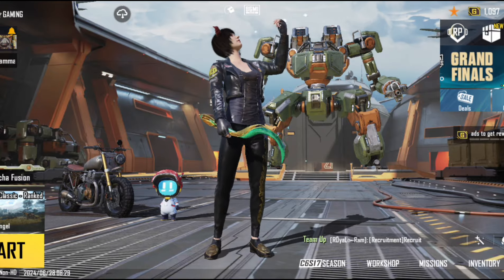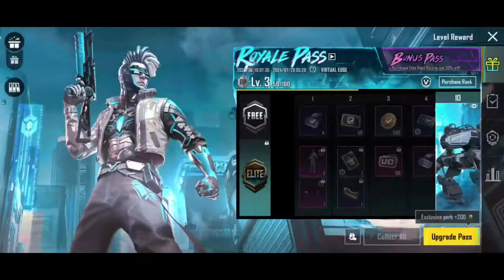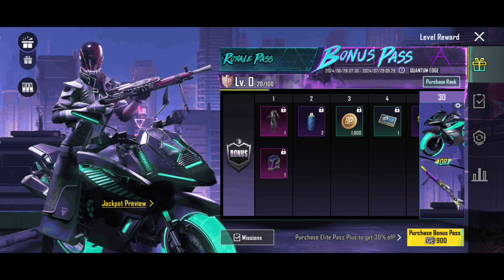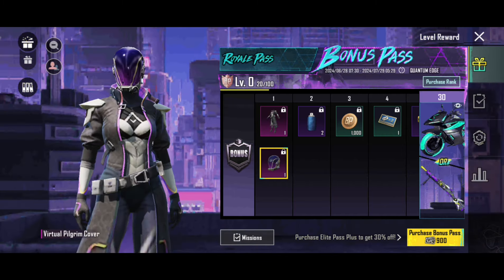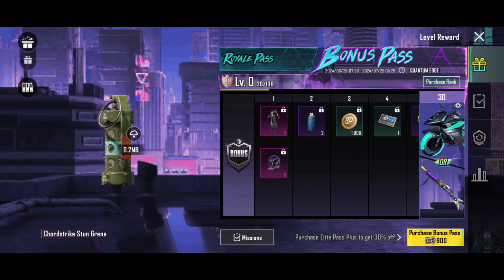BGM is open, you can open RPI. So RPI is open. Here we have the right side of the bonus pass. Click it and it will open. The bonus RPI is a hero. Next month, the 29th morning 5th.